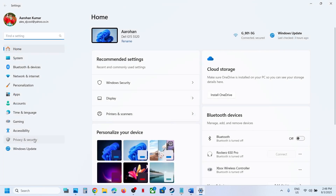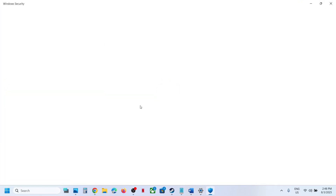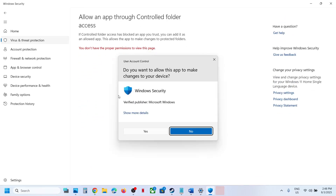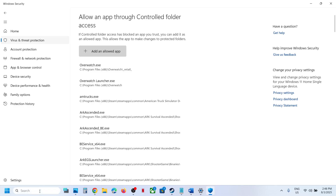If you're using Windows Security, open Windows Settings, then go to Privacy and Security, Windows Security, Virus and Threat Protection. Scroll down, click on Manage Ransomware Protection, click on Allow an App through Controlled Folder Access, click Yes to allow, then click Add an Allowed App and browse. Go to the game installation folder, select the game EXE file, and click Open.